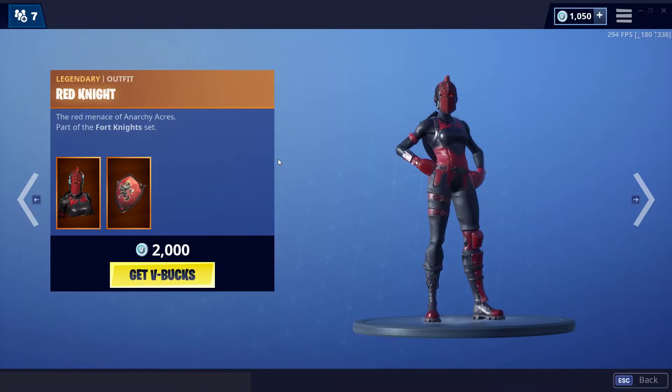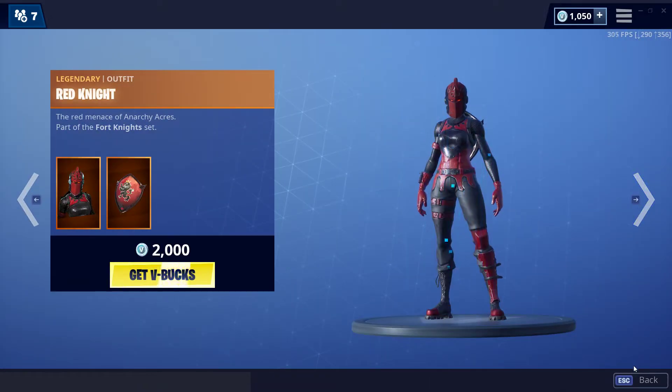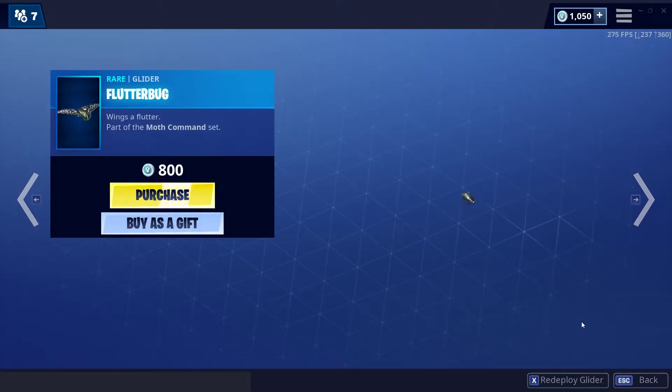Alright, so we got Red Knight returning — pretty cool — with the Crimson Axe pickaxe. Very nice. Mothmando returns with the Lamp pickaxe and the Flutterbug glider.